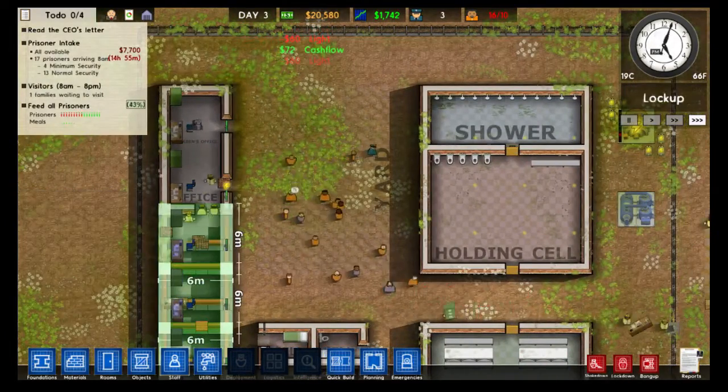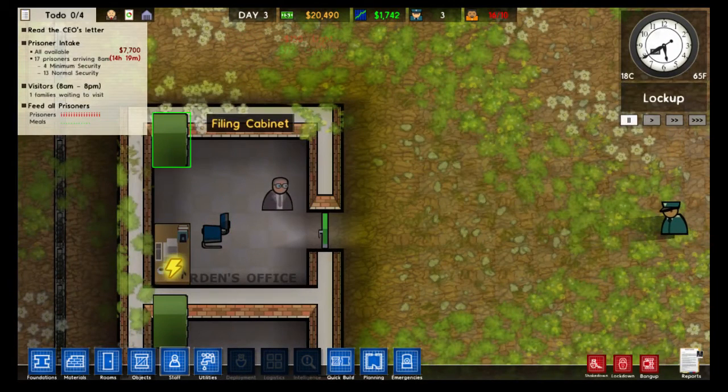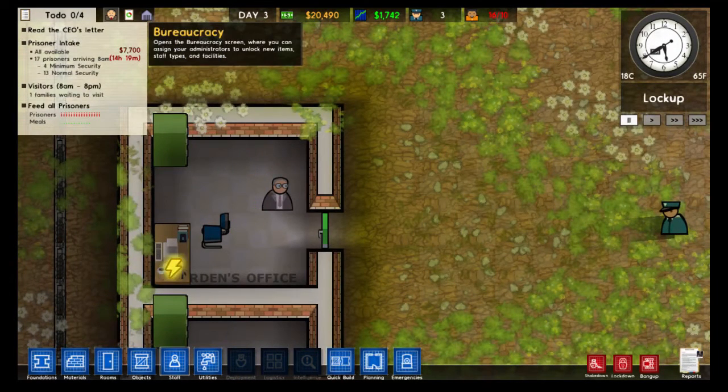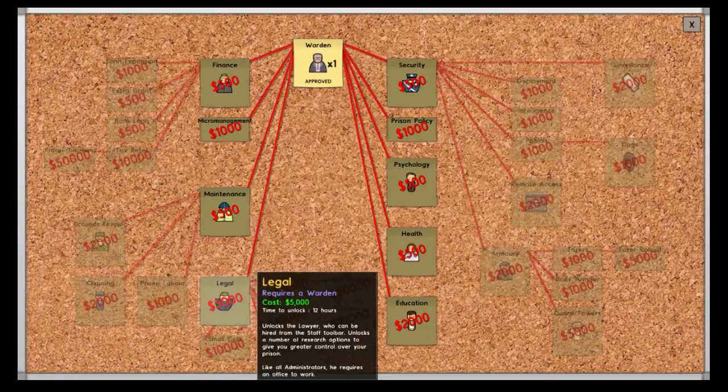There's a bunch of other stuff that is locked as well. How do we unlock stuff in Prison Architect? That is what the warden's job is — to unlock stuff. So in order to unlock things, we go up here to bureaucracy.